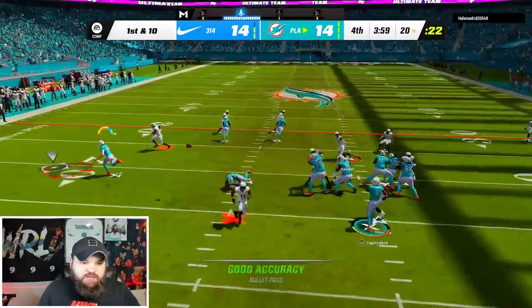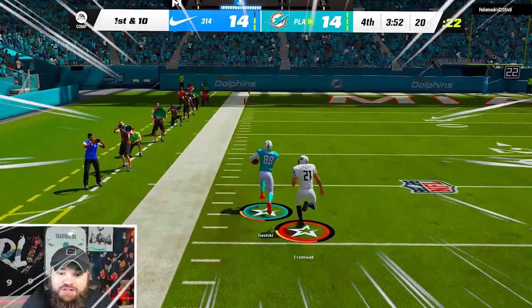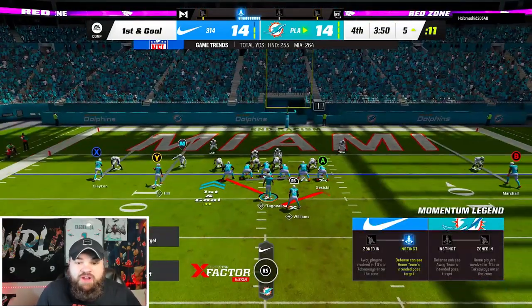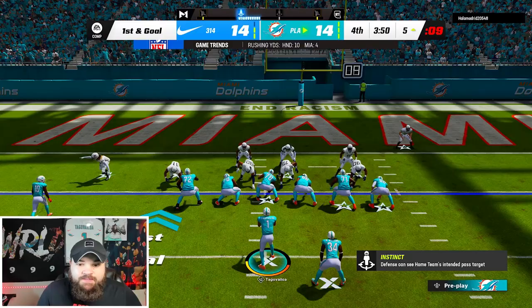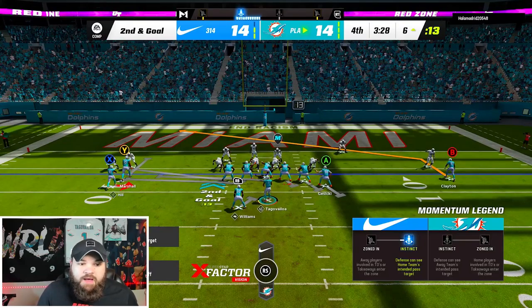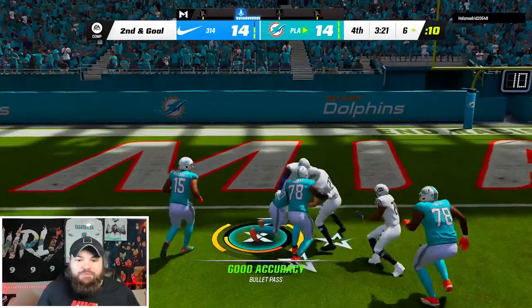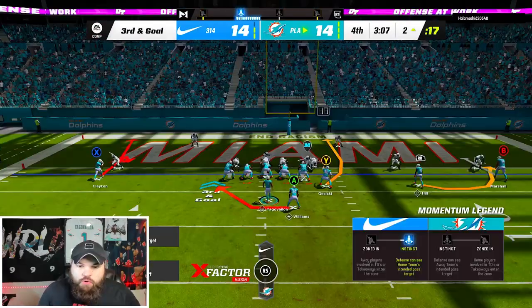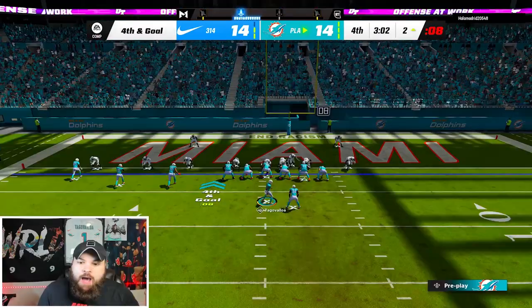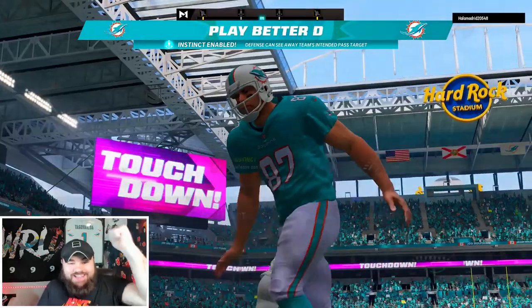Come on Tua — we need to lead a drive. Throw it to Gesicki — get out Gesicki! Down to the five. I have no idea what to run. We run a counter — it didn't work. Jailbreak screen for the bread — Tyreek kill all down to the two. We go RPO Y bubble and try to high ball Gesicki. We didn't get it. My one read is Gesicki — that's the only player I'm throwing. Oh, that's not even Gesicki, it's Casper. When we get the touchdown — let's go!